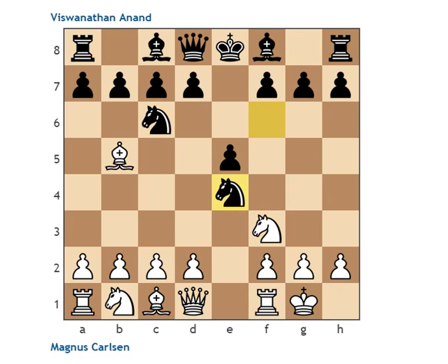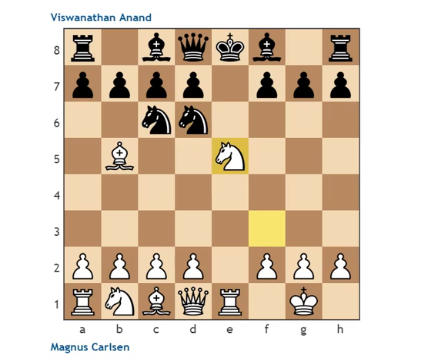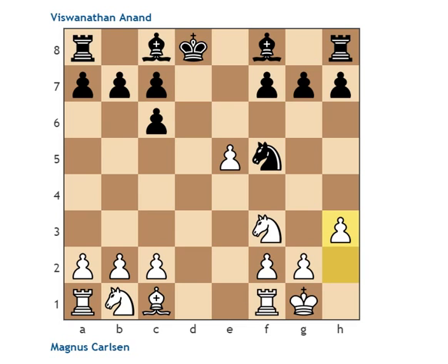We started with the Ruy Lopez Berlin variation and we soon get the main line of the Berlin, that's well known to be extremely drawish in general for both sides. White has some alternatives along the way to try to avoid it, but lately the main line with d4 has been getting all the rage and this endgame has been tried out by nearly every player at the top level on the planet.